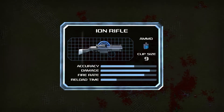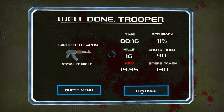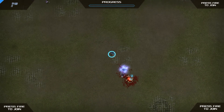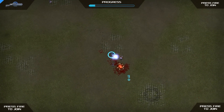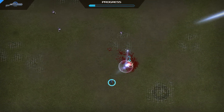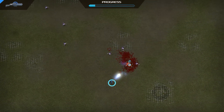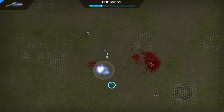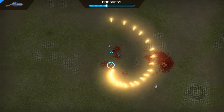We unlocked a big gun — the Ion Rifle! I know I said one more level, but we have to try it. Let's see — alien dens! Oh yes, thank you very much. I was expecting something a little bit more than that, but it looks like it travels from alien to alien, which is kind of nice.